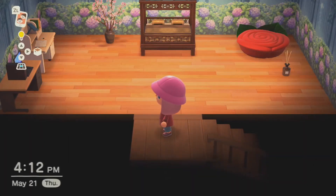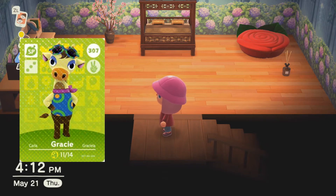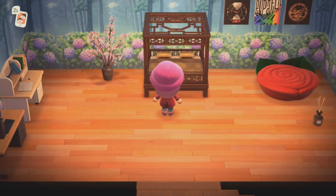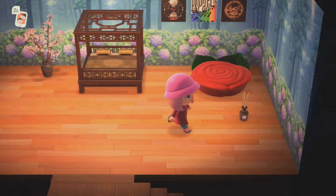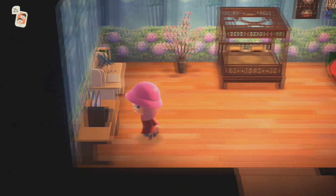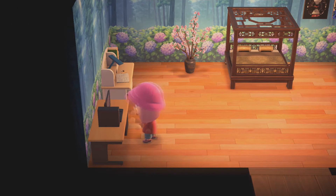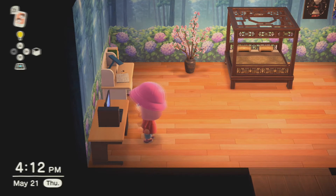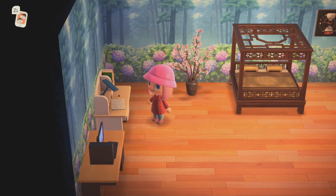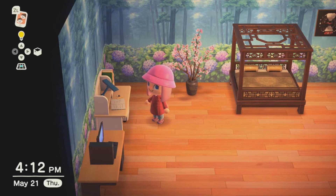Up here is kind of like my bedroom. Ideally I would have the gorgeous set and the princess set, but Gracie apparently doesn't exist yet — I don't know where she is, I miss her. So I have the imperial bed and the rose bed — I really like these two beds. Incense, the spring wall, a desk with a computer. Gotta finish writing with no chair — standing desks, everyone.